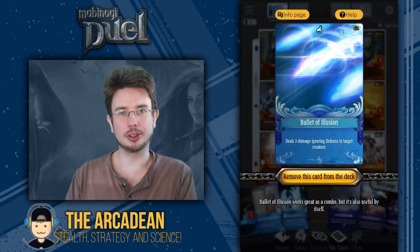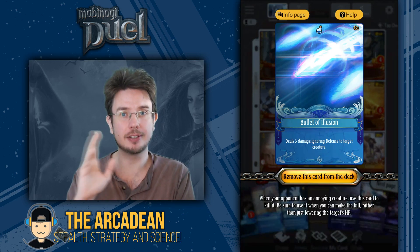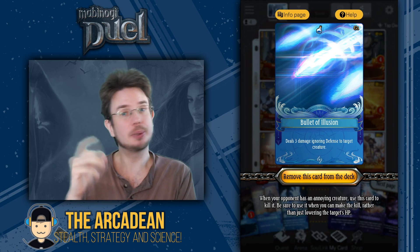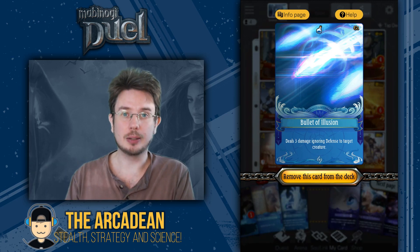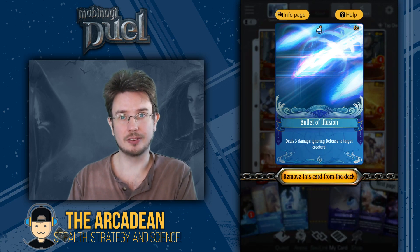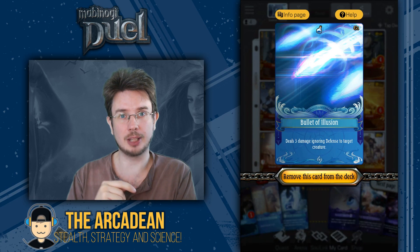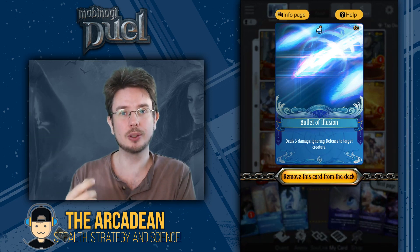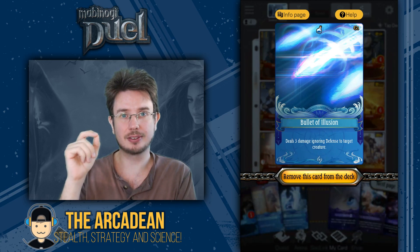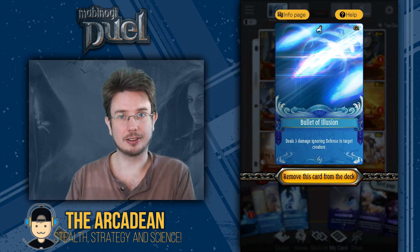Then we have the Bullet of Illusion, a one-cost Manna removal spell that generally I don't advise anybody to ever use, simply because in almost every instance Magic Missile is better. However, in this particular case, Bullet of Illusion has an advantage that Magic Missile doesn't — namely that it ignores defense. So what that means is that when Scythe pulls Petrified Creatures onto our side of the field, Bullet of Illusion can bypass the Petrified Creatures' defense and kill them, thereby transforming them back into their original form.